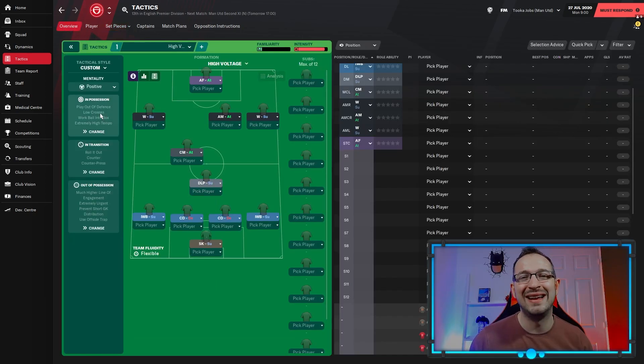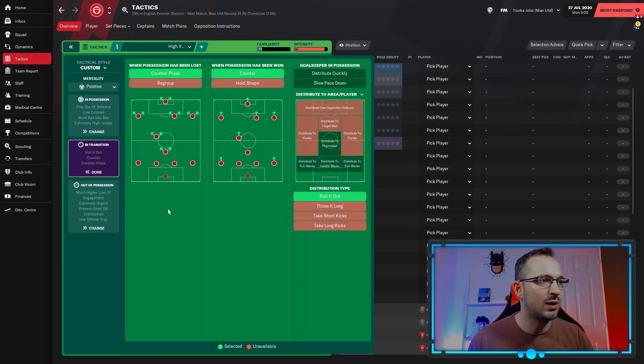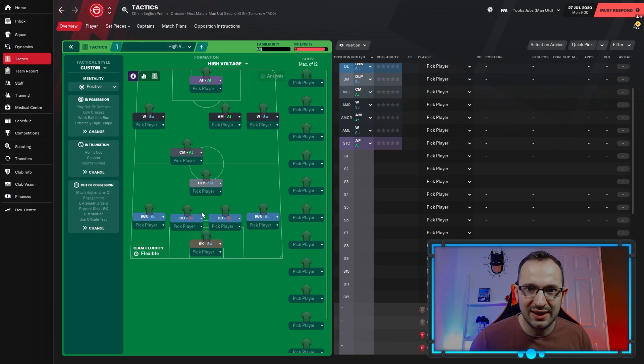Back to the tactic — it uses positive mentality, which is my personal favourite and the go-to for any tactic. People like cautious and people like attacking, but for me it's all about positive — it's a little bit attacking but you're still being a bit wary. There's the tactic, all the instructions — if you can't import it, download it. Let's get on with the tests, let's simulate, and we'll see at the end of the season.